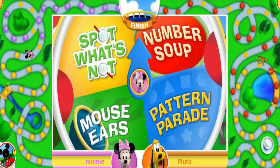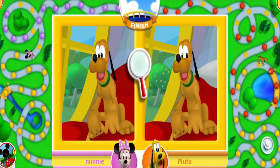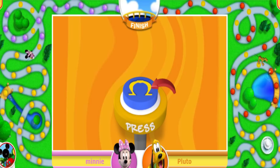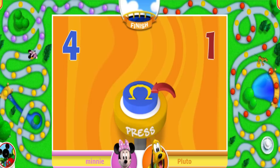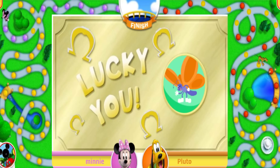Now it's Minnie's turn! Ready to spin the challenge wheel? Just give it a click! Spot? Let's not! Here's how to play — take a good look at these pictures! They might look the same, but they are not! Can you click on the three things that are different? Oh, that's one thing! Can you find two more? Oh, that's two things! Can you find one more? Right! You found the three things that are different! That means you get to move four spaces! One, two, three, four! Lucky you — a butterfly just landed on your nose and winked! Move ahead seven spaces! One, two, three, four, five, six, seven!